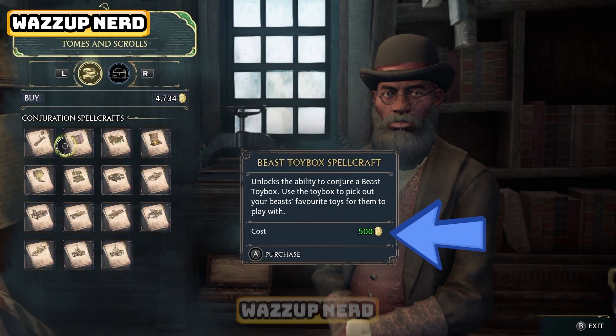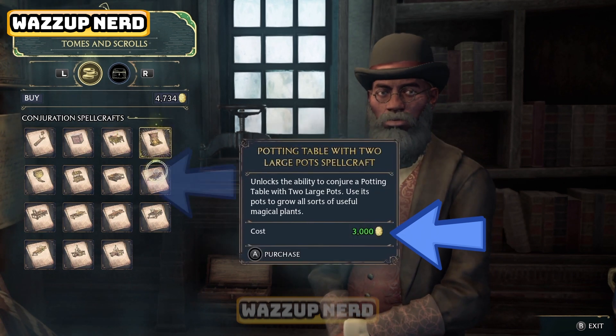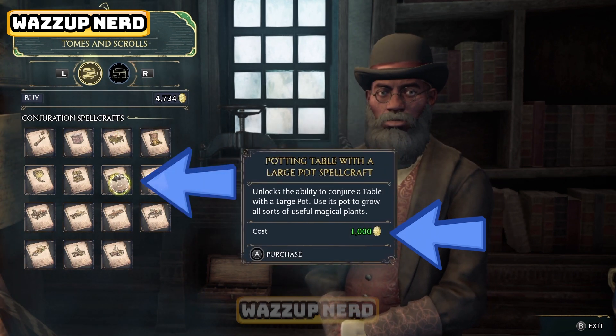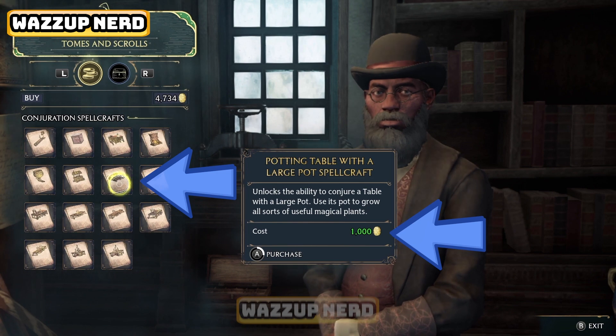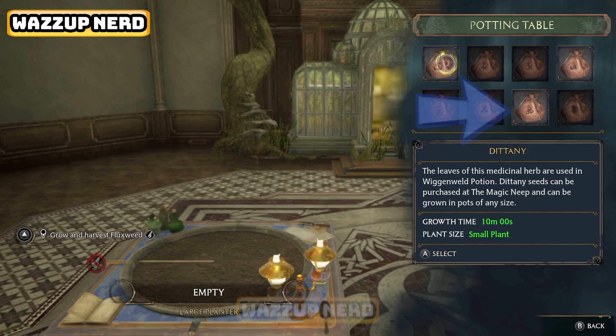Purchase the third scroll on the second line, titled 'Potting Table with a Large Pot' spell craft. It costs 1000 galleons. Additionally, there's an option to buy two large pots, but it's considerably more expensive.